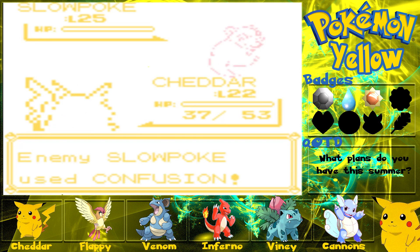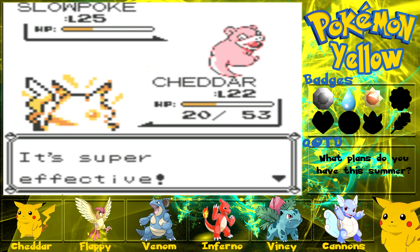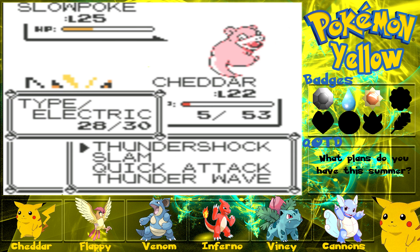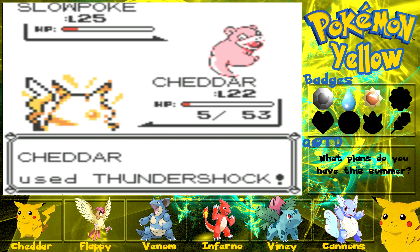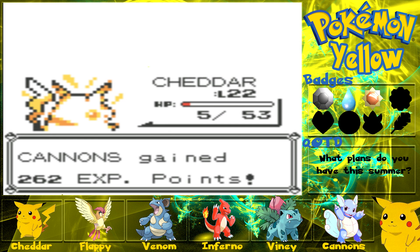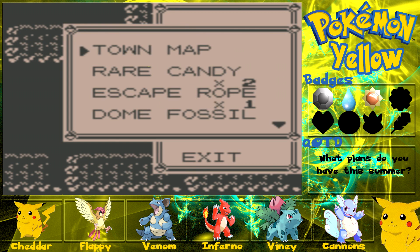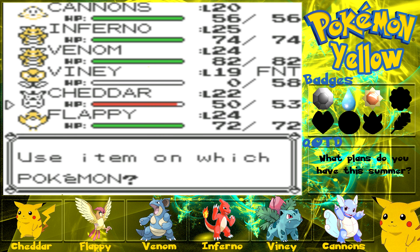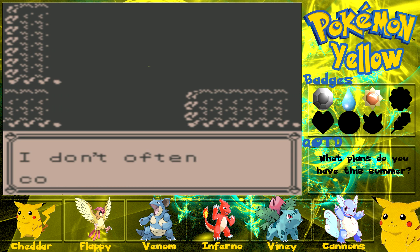Cheddar's gonna die if it doesn't do half. It should be able to live one more unless it's a crit. Going for a Slam — that was a bad idea. Thank goodness the Slowpoke used Disable. We use Thunder Shock and take it down — that was very, very lucky. We've got Super Potions, Cheddar can be revived back to full health.